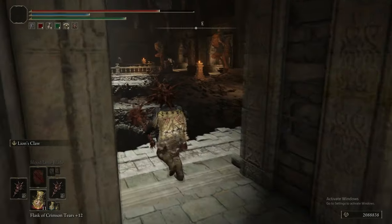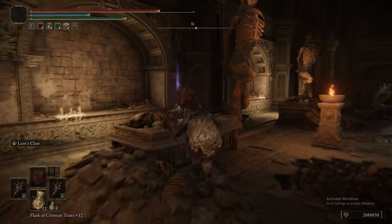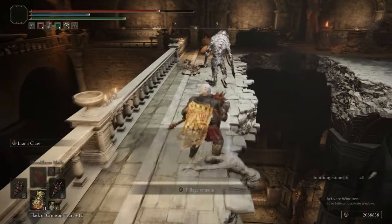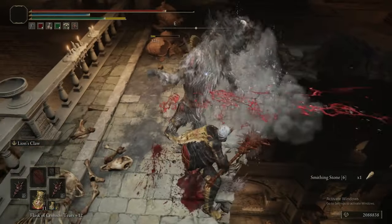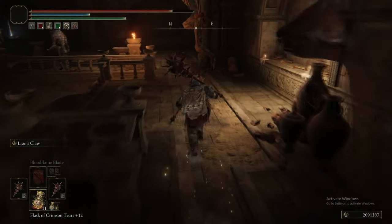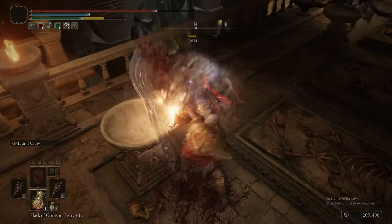Killing those two beastmen — one of them was holding the jar shield. Then heading out of the window onto the little ledge and up into the rafters of this room. There are a lot of beastmen in this area, and some of them will be casting ancient dragon lightning at you. Something that could have come in handy to avoid getting ganged up on might have been to use Assassin's Gambit, because it would allow you to take care of them without needing to risk fighting them all at once.